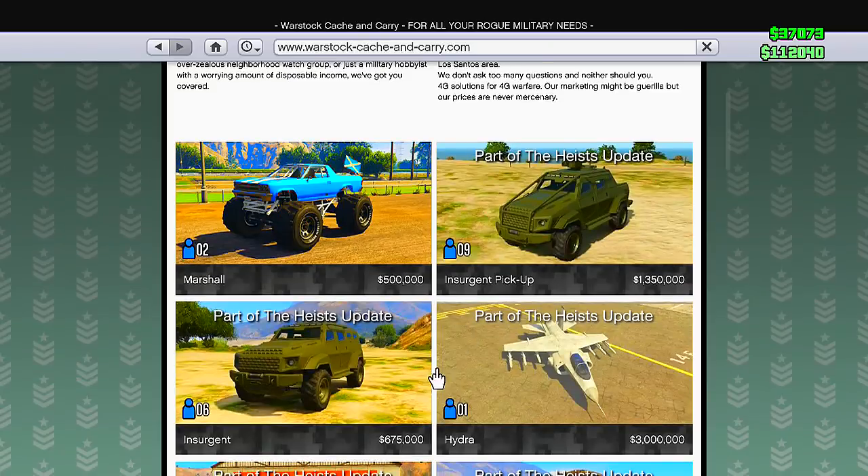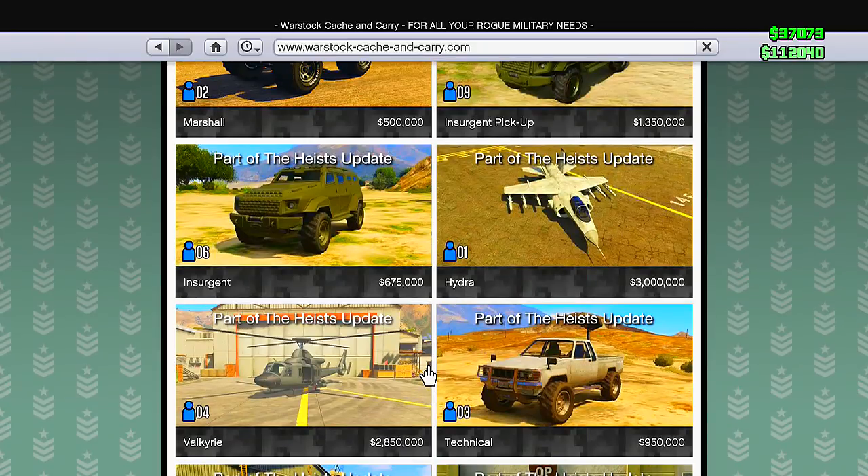The Hydra was speculated to only cost around $1.7 to $1.8 million, but it actually came out to be $3 million — oh my gosh, that is a lot for a vehicle. Next we have the Valkyrie, which will run us about $2,850,000 — definitely worth it, guys.